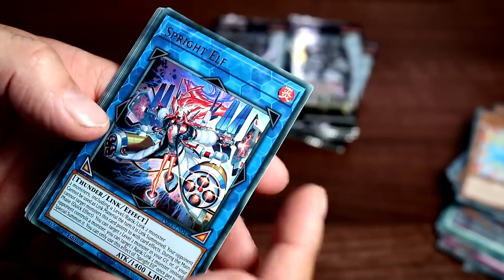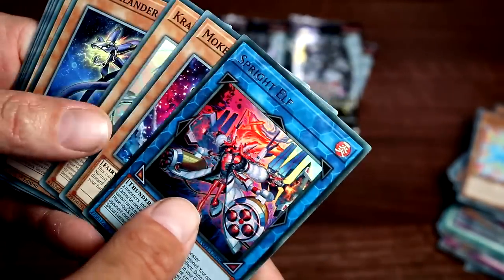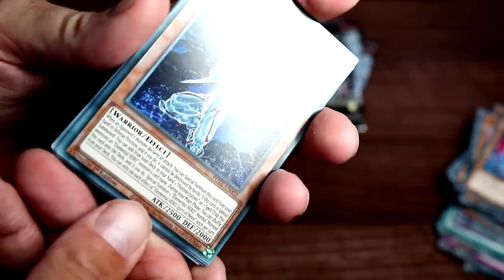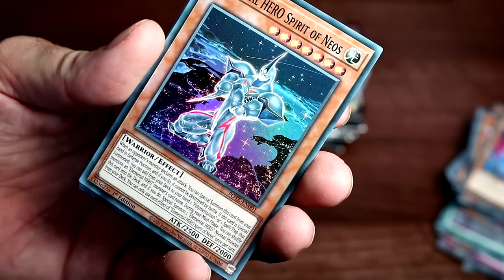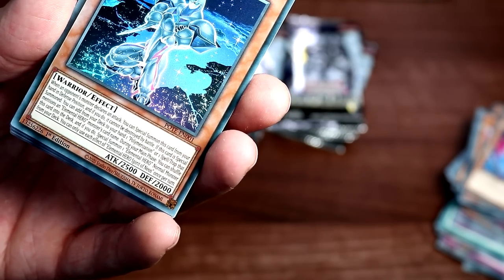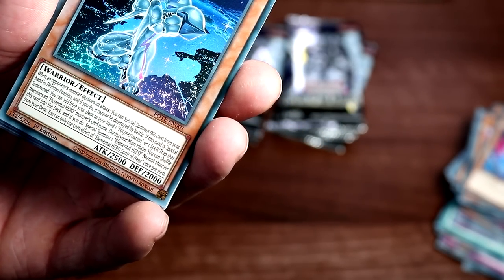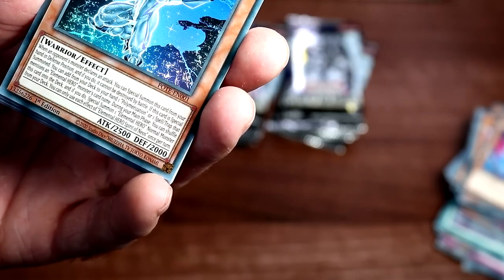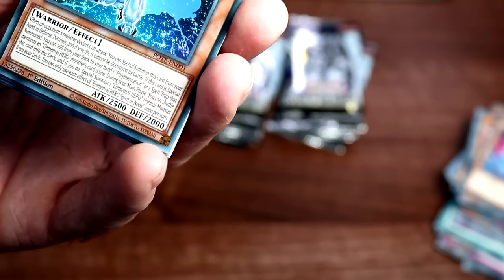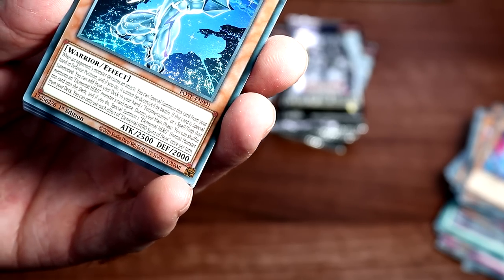This will be one of the big monsters — nice, 1400 attack. Brilliant Rose. We've got Elemental Hero Spirit of Neos — I was reading a little bit about this card, it seems cool. When your opponent's monster is attacking, special summon this card in defense, and then you can add a Polymerization or spell/trap that mentions Elemental Hero monsters. During the main phase you can shuffle this card into the deck and fuse for an Elemental Hero normal monster from your deck.